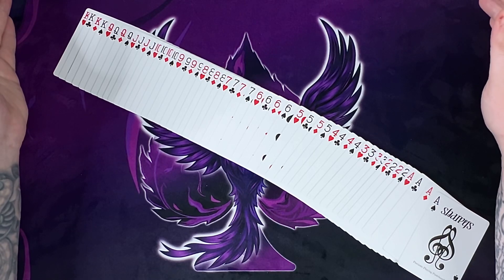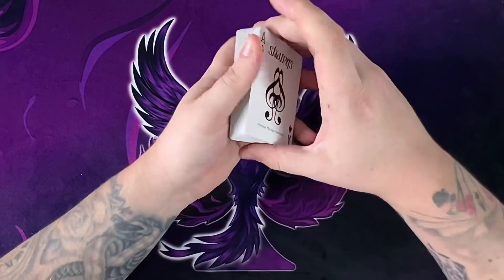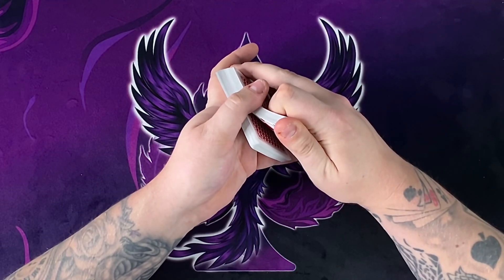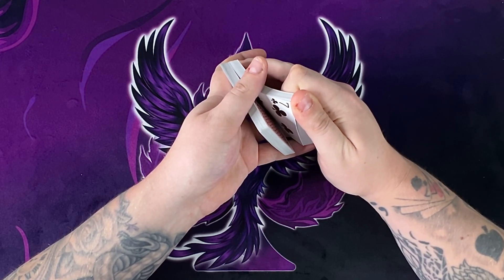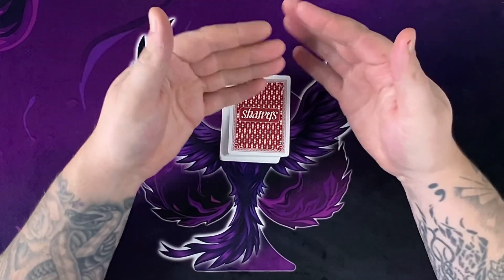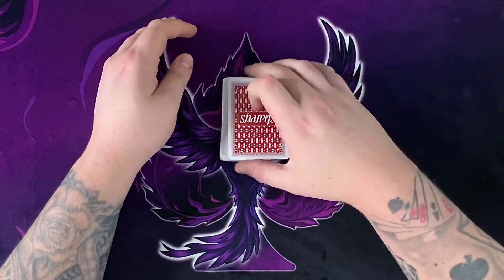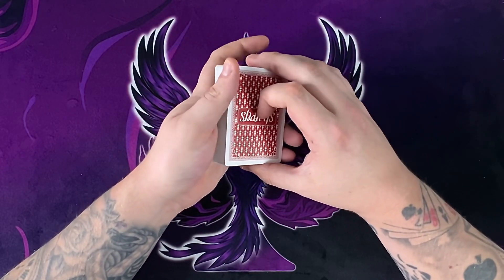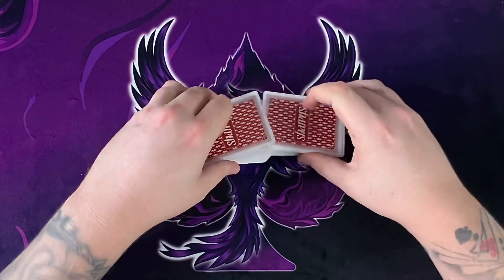Now it's not going to be like they name a card and you can instantly cut to it. Let's say for example the seven of hearts — if you're talking, at one point you can riffle up and see the sevens. You see there's a club, so the heart will be next. Then you can cut it to the top and perform normal shuffles afterwards to get rid of the pairing pattern while maintaining control of the red card. There are many different versions you can do.